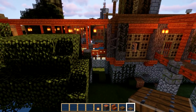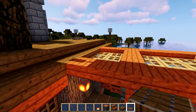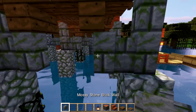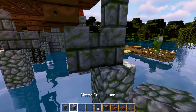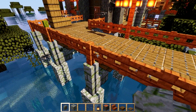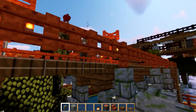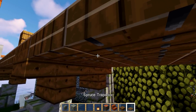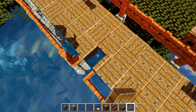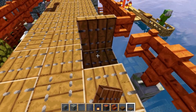Later on in the build we refined this design. We've got some nice supports here with mossy cobblestone walls. The walls support these fences at the side with gates in between, but nothing was supporting the spruce trap doors. So we made double-layered spruce trap doors - two layers.